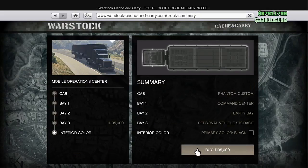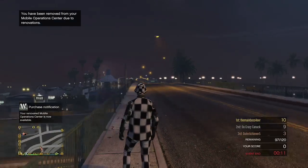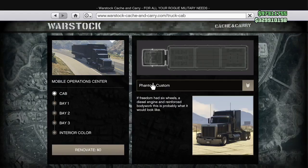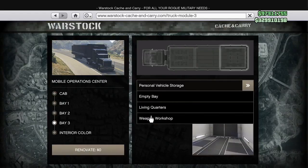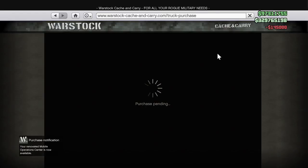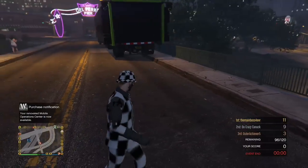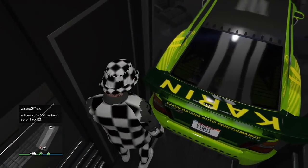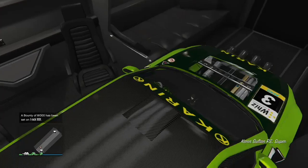If you're too quick, you'll just get kicked out of the car right there inside — no money lost. If you're too slow, your guy gets out of the car and you get kicked out of the MOC. That means you just renovated to personal vehicle storage and ended up outside without a dupe — so you just lost another $195,000. Then you have to spend another $145,000 to renovate again. The bigger consequence this time is you have to repurchase the Living Quarters at $145,000 every time you fail.